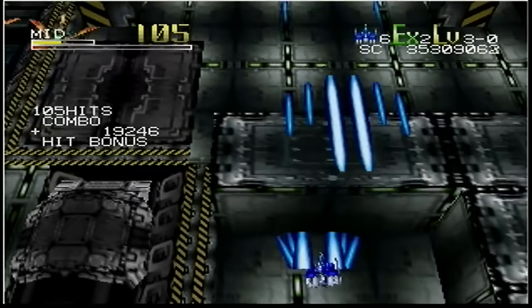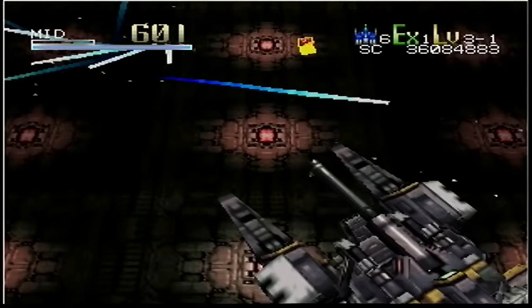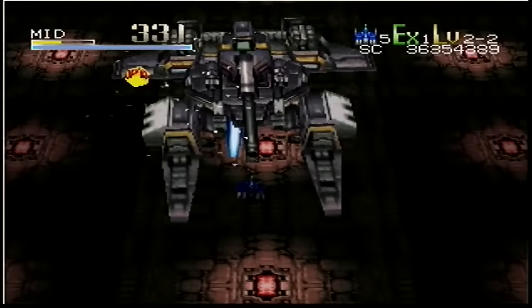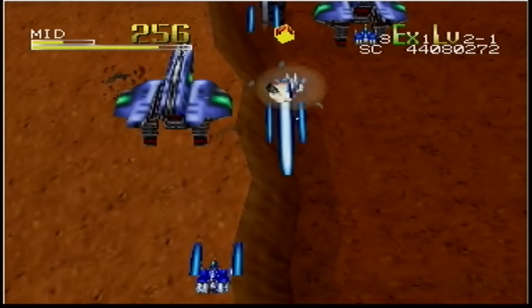There are 7 stages in total, and one of the main problems I have with the game is just how short they are. Each level takes place in a different environment and actually I think they look great — one level you'll be flying over oceans, and the next you'll be attacking huge enemy spacecraft. At the end of each level you'll face a boss, and these are some of the coolest bosses on the N64.